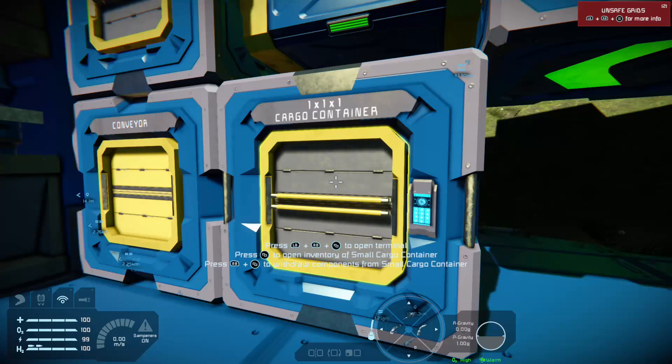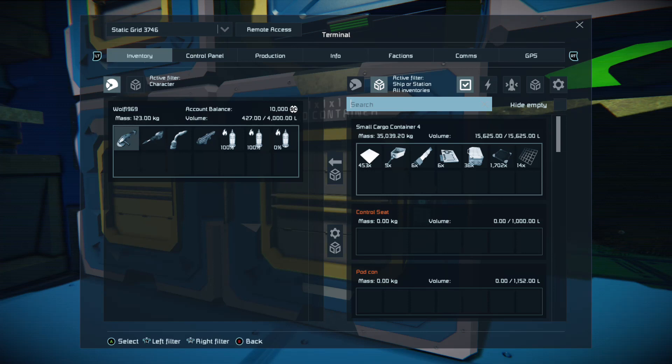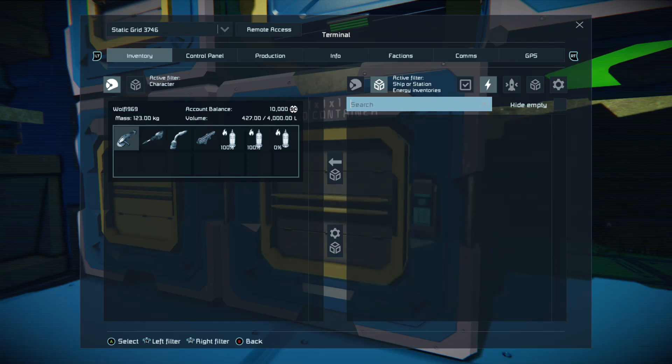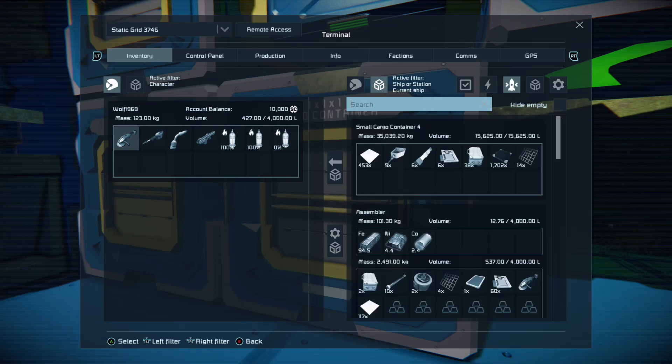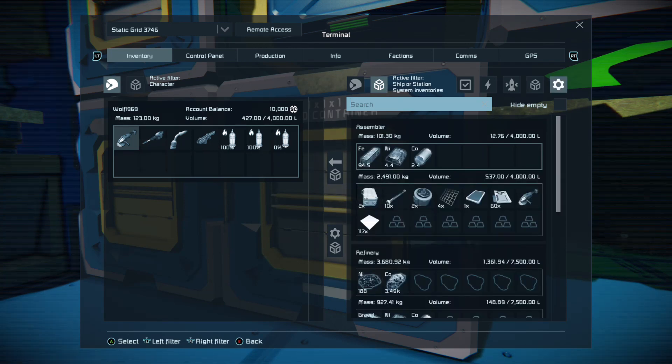If you open your cargo container by pressing the inventory button, you'll see that you've got two windows. You can filter windows at any time in Space Engineers by numerous things — you can filter the left window and the right window. What we want to do right now is look at what's going on in the inventories. If you click the right stick once, you will open all your inventories. Click it again for energy-producing inventories, once more for your current ship inventory, then storage inventories, and finally your production inventories.